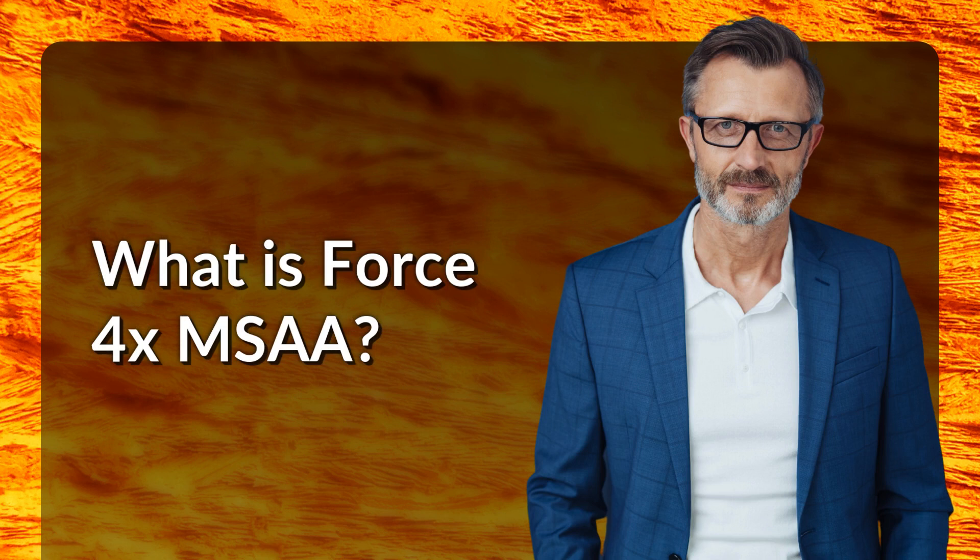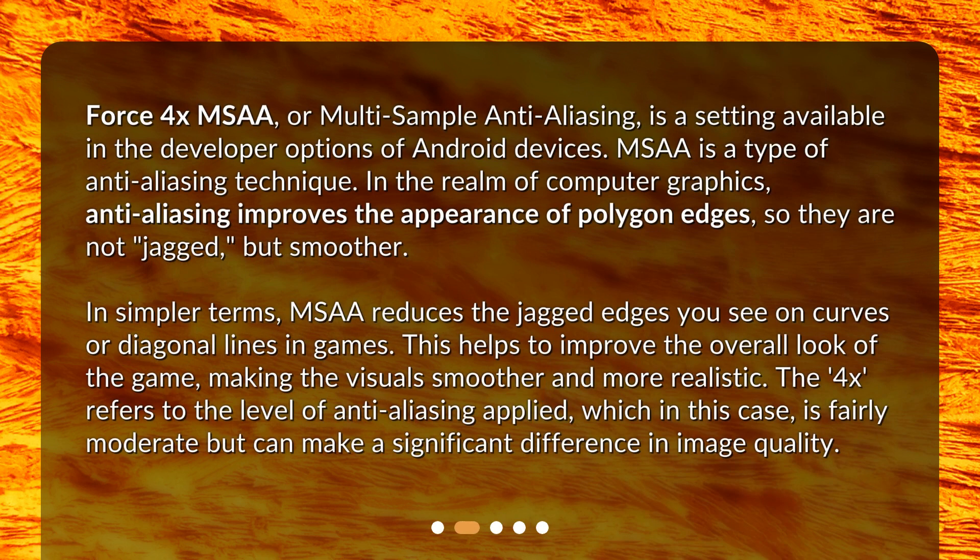What is Force 4X MSAA? Force 4X MSAA, or multi-sample anti-aliasing, is a setting available in the developer options of Android devices. MSAA is a type of anti-aliasing technique. In the realm of computer graphics, anti-aliasing improves the appearance of polygon edges so they are not jagged, but smoother. In simpler terms, MSAA reduces the jagged edges you see on curves or diagonal lines in games, helping to improve the overall look of the game and making the visuals smoother and more realistic. The 4X refers to the level of anti-aliasing applied, which is fairly moderate but can make a significant difference in image quality.